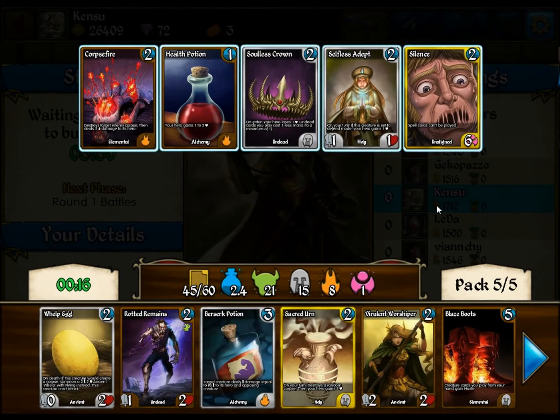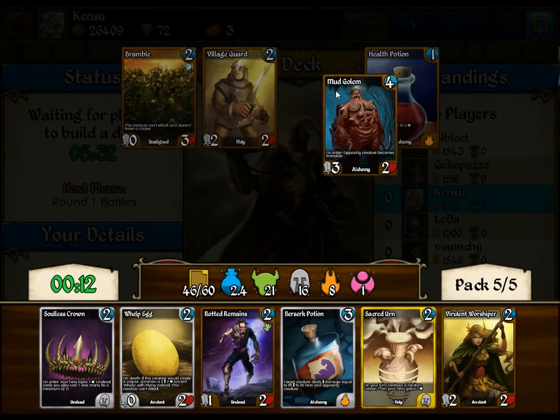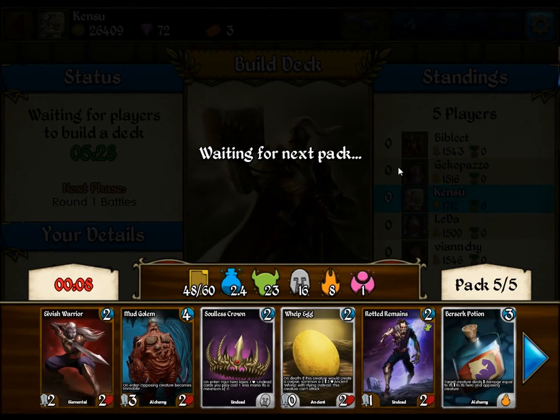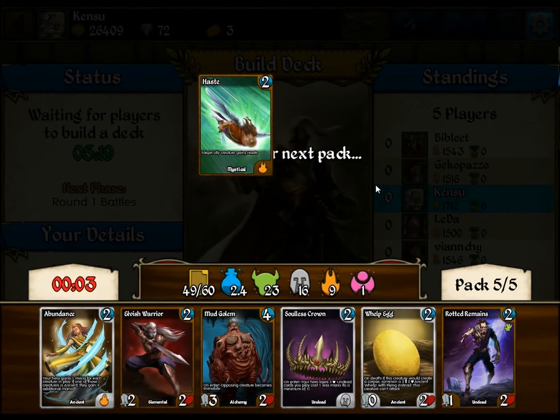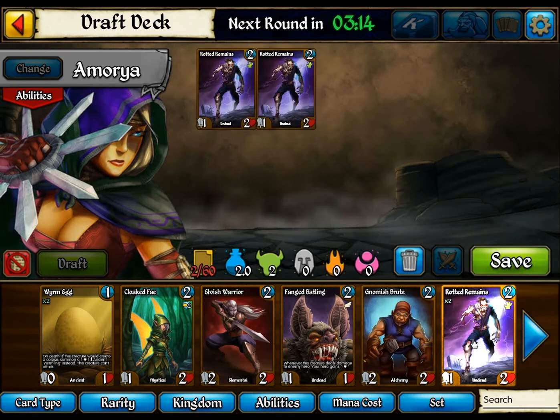And this is our original pack. I guess we'll grab the Sola's Crown. I don't want two Silences. That's actually not terrible. I guess we'll get the Warrior — probably won't play either one of these. I might play the Mud Golem. The Abundance Wield — I'll take that. Alright, so we have a light dust theme.